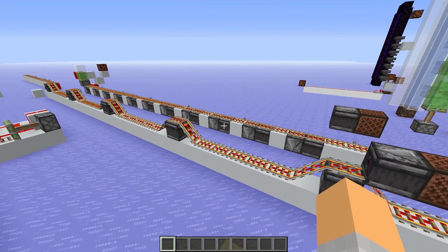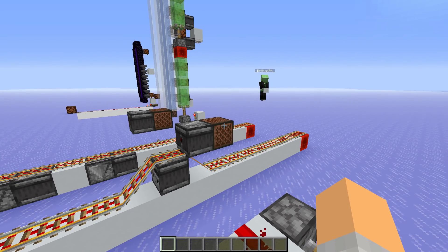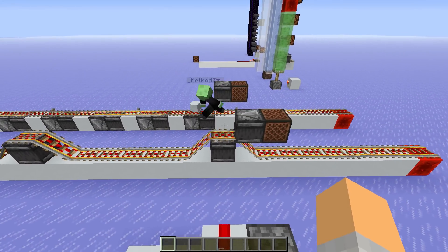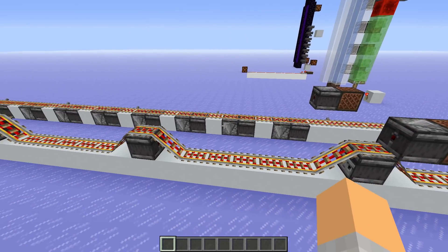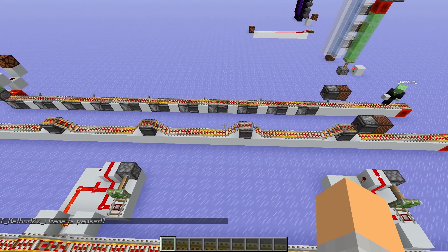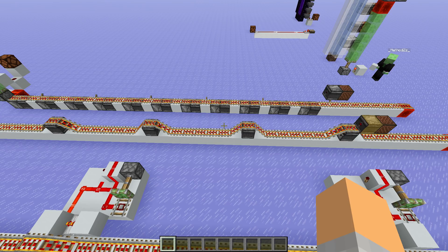How is that instant? Because with an observer we get a two game tick delay, right - so how does it make it instant? Only the detection edge is instant - so only the turning off part is instant. Let's freeze the game again. I click this button - nothing happens. We tick step two ticks forward because we have this input observer here. Now it's off. And then after two more game ticks, it's going to repower all of our rails.